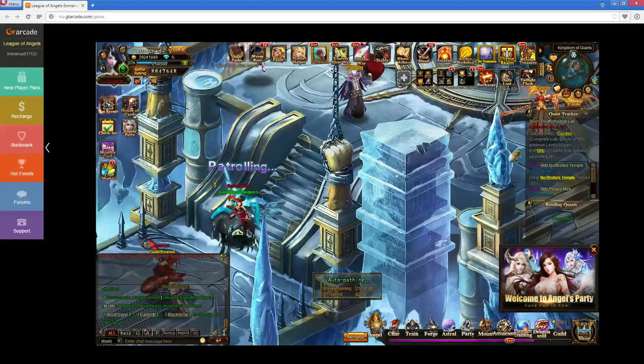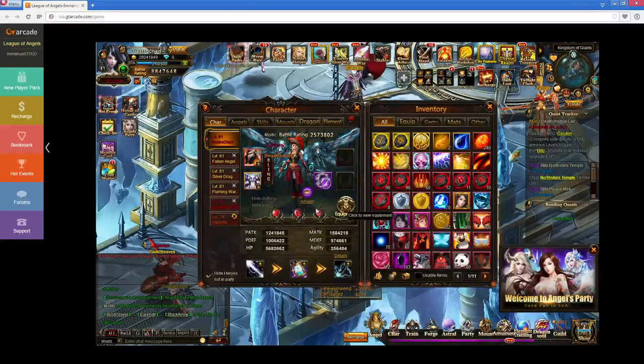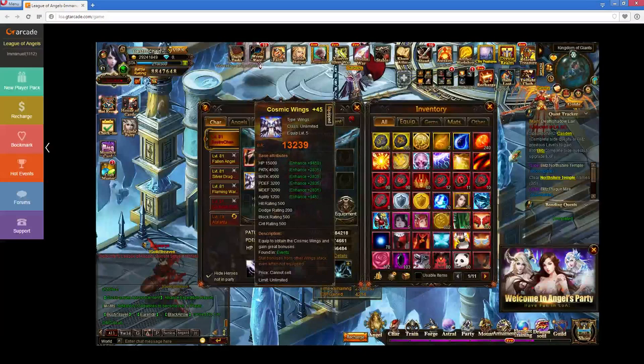In any case, there's been a certain item that I've been going for for about a year. And today I actually finally got it. I've been working towards it in different ways. It's Cosmic Wings, the most powerful wings in the game.